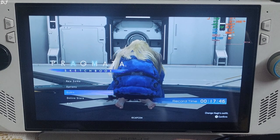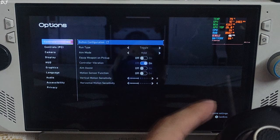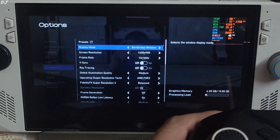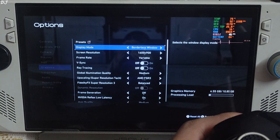Launch the game. Black bars are present around the left and right edges of the display. Note: if you enable in-game FSR frame generation with the mod installed, the game will freeze. Just set the display mode to Windowed, then back to Borderless Windowed — the black bars are gone.